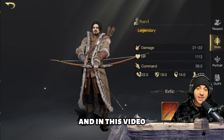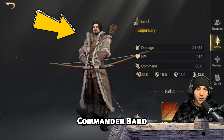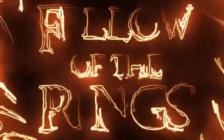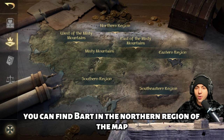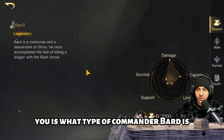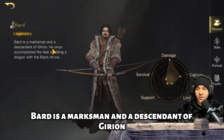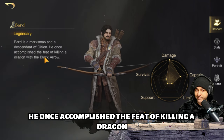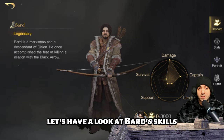Hey everyone, it's fellow here and in this video I'm doing a complete review of the new good side commander Bard, just released in Rise to War. You can find Bard in the northern region of the map. The first thing I want to show you is what type of commander Bard is. He is a tier three marksman and a descendant of Gyrion. He once accomplished the feat of killing a dragon — not just any dragon — Smaug, with the black arrow.